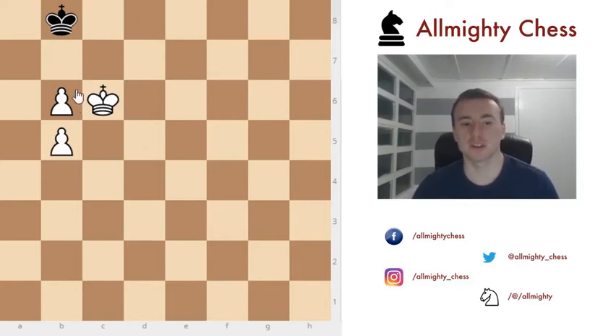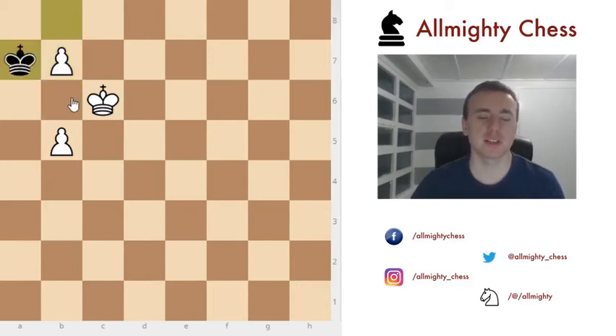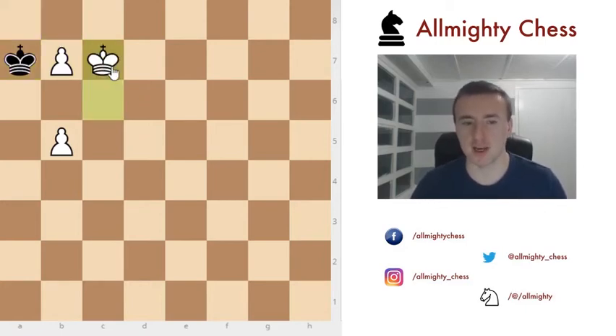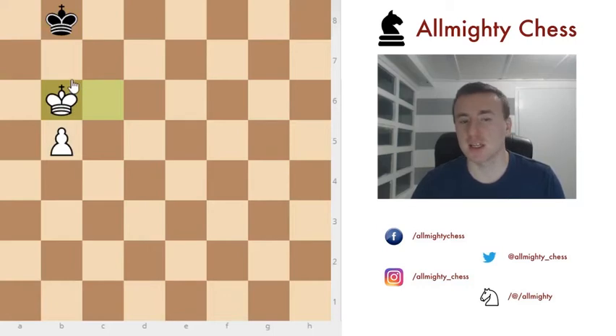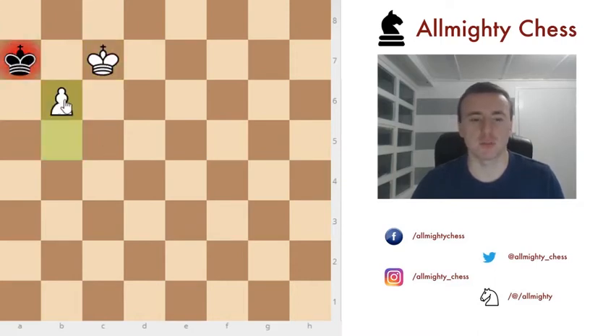Here we have pawns which aren't connected — two pawns on the same file. They can show weakness in the middlegame but are quite useful in the endgame. However, this is also a situation where you want to watch out. White plays b7, the only logical move. After king to a7, you don't want to rush and play king to c7 because it also ends in stalemate for black. Once again, sacrifice the pawn. When you sacrifice the pawn, play king to b6, putting black into the opposition — a8 or c8.